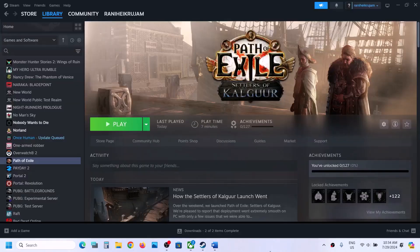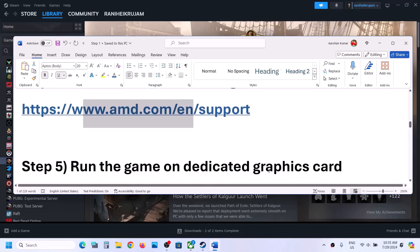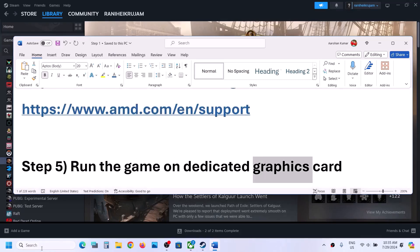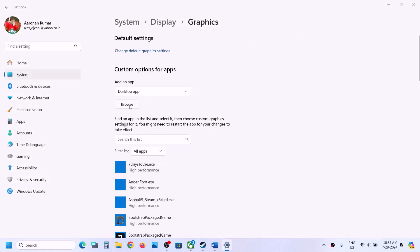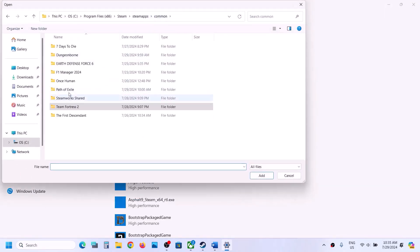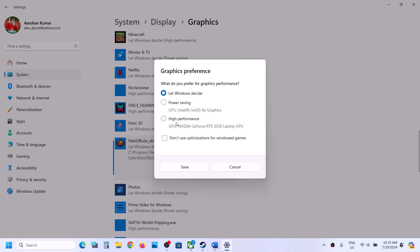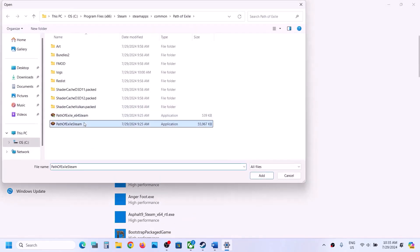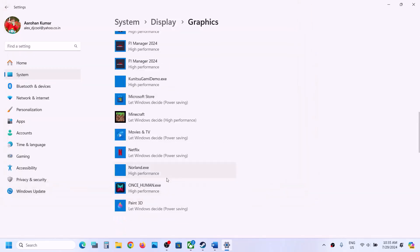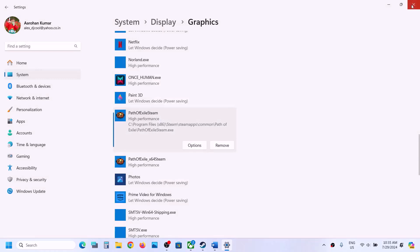The next step is to run the game on the dedicated graphics card. Type Graphic Settings in the search box and go to Graphic Settings. Click Browse, go to the game installation folder, open the game folder, select the exe file and click Add. Click Options and select High Performance, then Save. Again click Browse, select the second exe file, click Add, click Options, select High Performance, and click Save. Then launch the game and check.